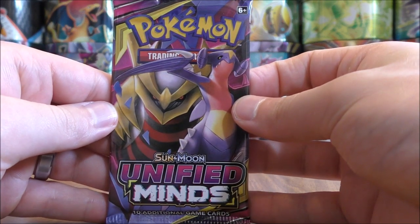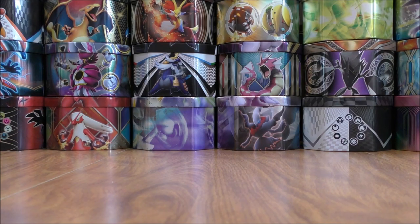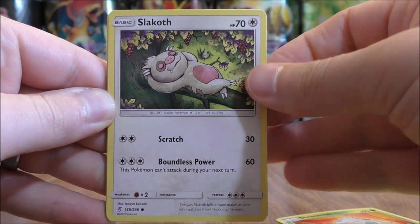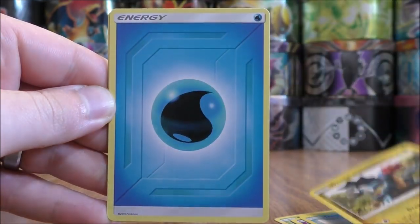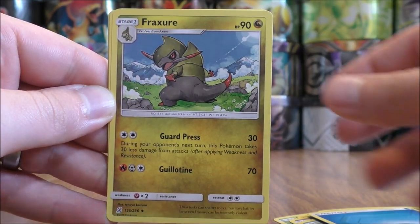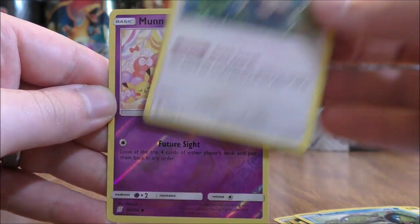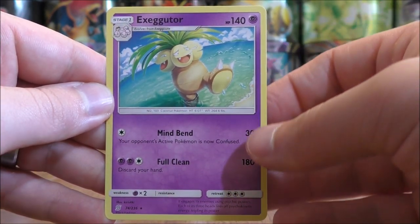Getting close to being halfway through this 15 booster pack opening. Shroomish starts this pack, Slakoth, Drifloon, Dewpider, Druddigon, Water Type Energy, Fraxure, Basculin, Munchlax, Reverse Hollow of Munna — a common — and the final card, Exeggutor.